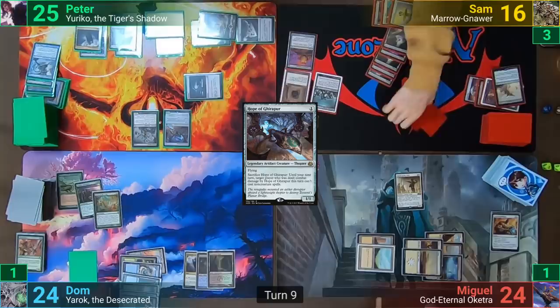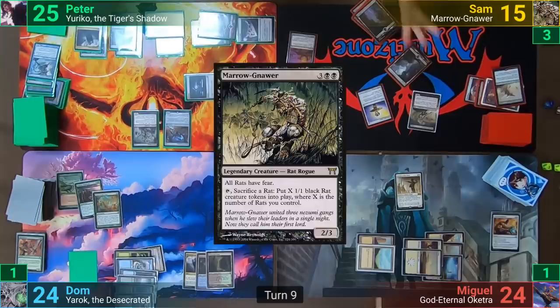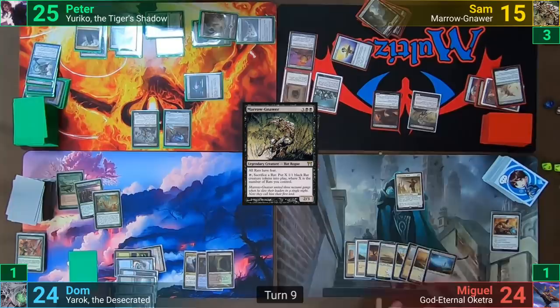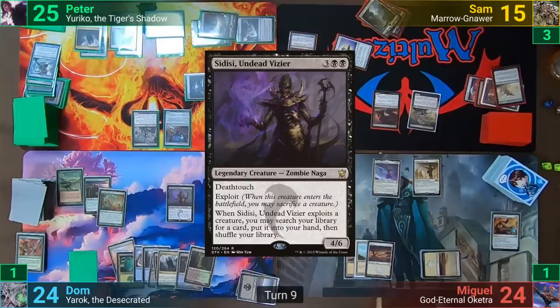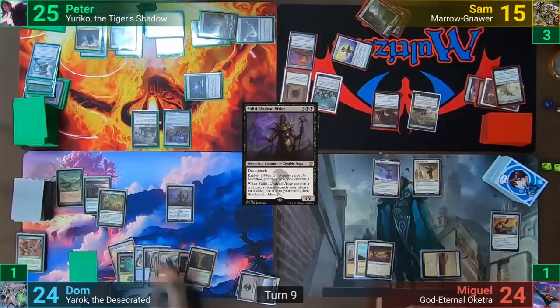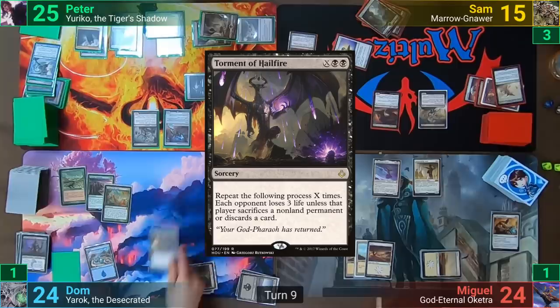Sam draws his cards, losing one to the Arena, and casts Maronar on his main phase, passing turn. Miguel draws his cards, plays a Plains, casts Oketra, and passes. Dom untaps with more mana than anyone really should, and casts Sidisi, who upon entering exploits herself. He stacks the triggers so he tutors first, then the Cream of the Crop. Once he's finished tutoring, he reveals his find by casting Torment of Hailfire where X is 14.